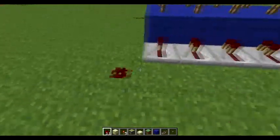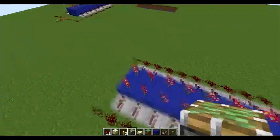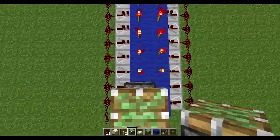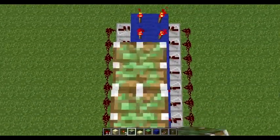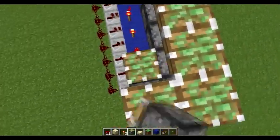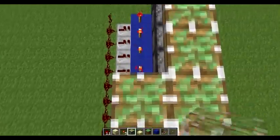Then on top of this you want to put sticky pistons, which is very annoying — it's really glitchy. This could probably be used for a lava bridge or something, maybe. It's really basic. I don't really want to do anything like this just because it was so easy.